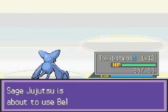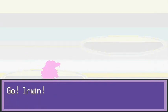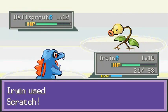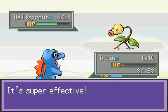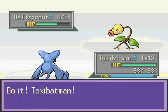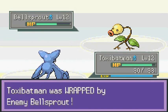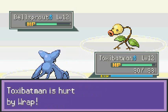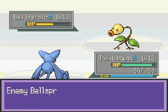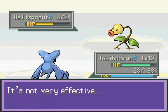Bellsprout defeated! He has an interesting pair of Pokemon. Coming out with another Bellsprout — let's use Erwin this time. Hopefully we can beat him with scratch attacks and never get hit by Vine Whip. That Vine Whip nearly beats us — worst idea I ever had. Let's go back to Toxie Batman before we get wrapped.